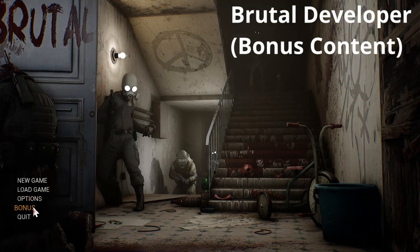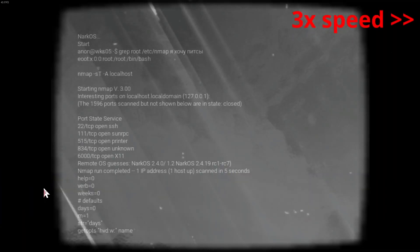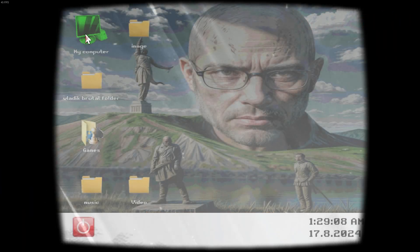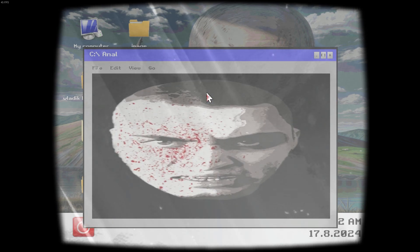For Brutal Developer, go to the bonus section and press on 'My Computer.' Rapidly press on the folder — if you get a blue screen, do it again and again until it opens. Good luck.